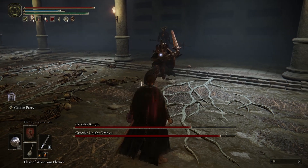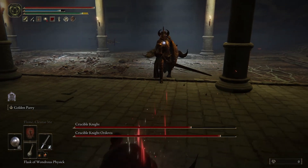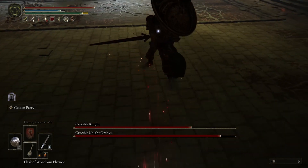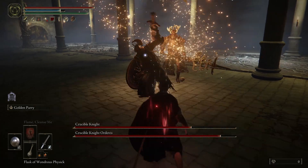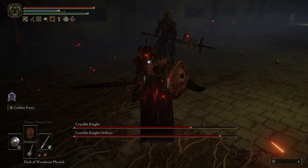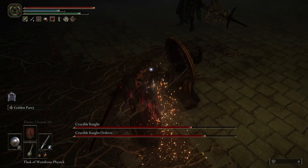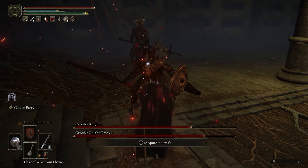It doesn't even seem to track with common sense. The crucible knights, clad as they are in heavy armor, should be resistant to the slash or pierce damage dealt by katanas and weaker to the strike damage dealt by hammers, clubs, and maces. So why is it that my katana dealt more critical damage than my great mace? One might be tempted to look to the stats menu for answers, but doing so only leads to a cascade of further questions.